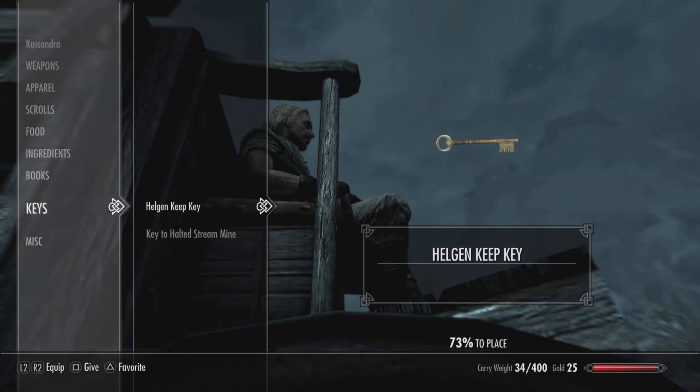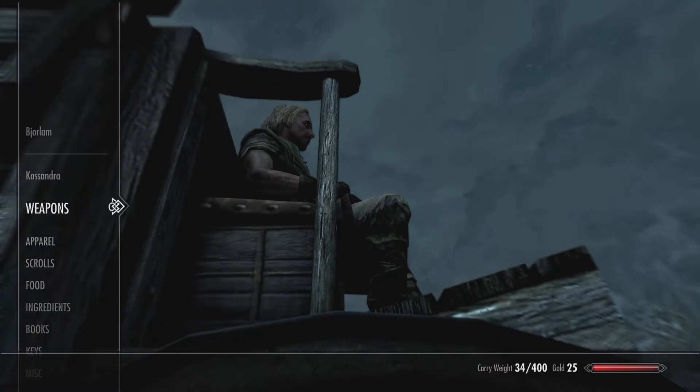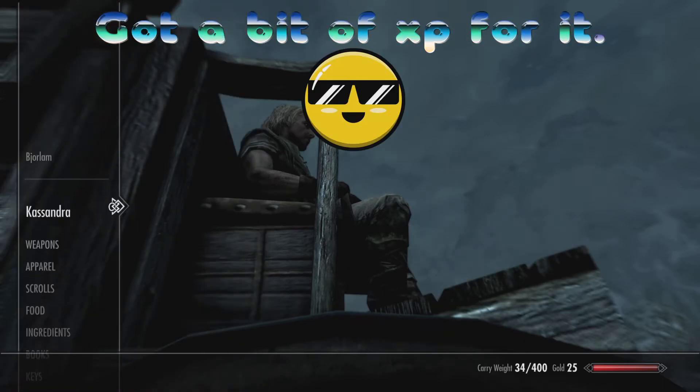Anything that says 100% — I mean at the end of the day 73 is all I've got — so let's give him a key that I don't need and see if we can get it back. There we go and tick. See, just like that.